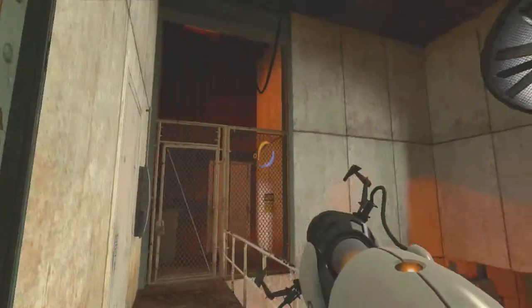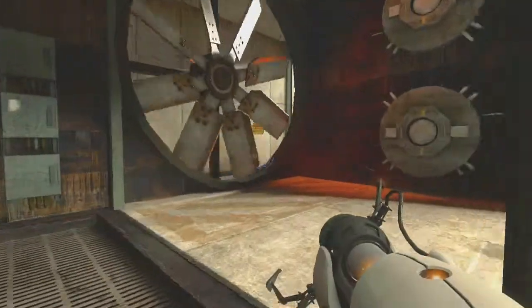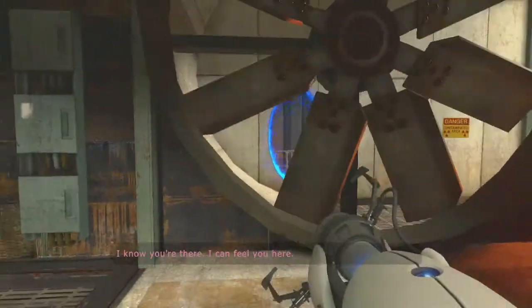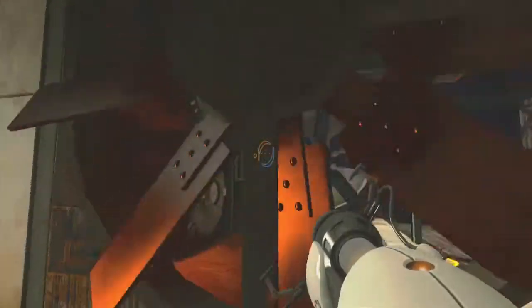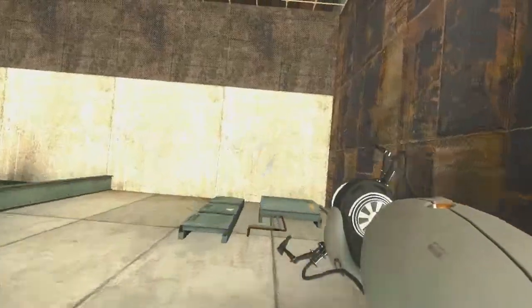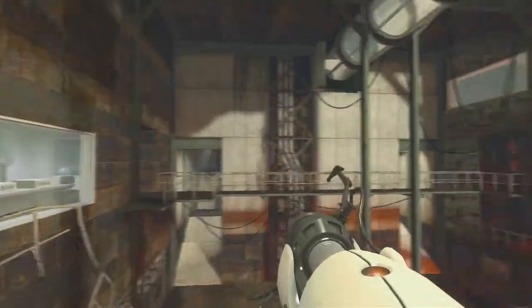So now I guess we're in the inner workings of the test chamber. I always get lost in here at least once in all my playthroughs, so bear with me. We almost died there. I believe we can go in here and take a look at some Aperture Science Xbox 360 consoles — I swear to god that's what they look like.